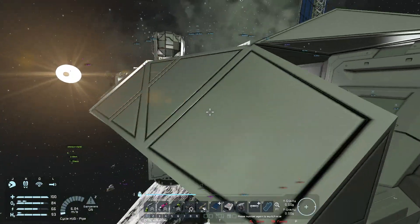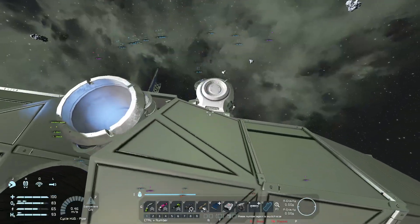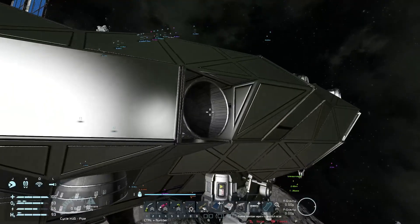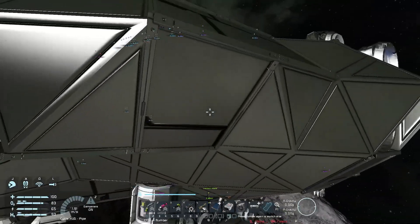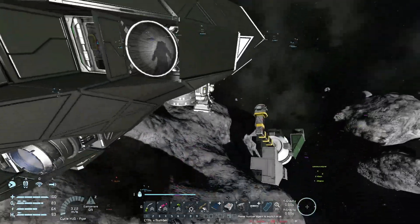I definitely wanted that conveyor there for the arrangement I've got back inside here. This right here is feeding out from there and going forward — feeding this thruster, going through the oxygen tank, and all the way up to this thruster here.